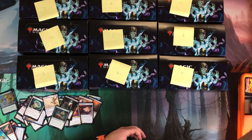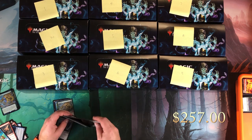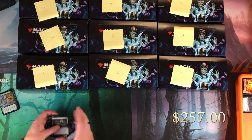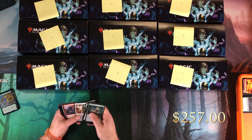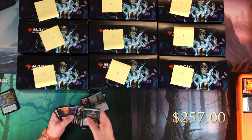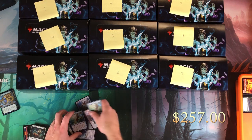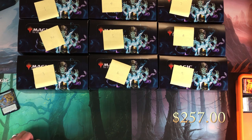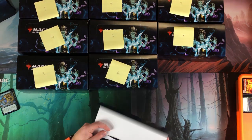Box 10 didn't do very well. By now I should have the numbers, so we'll see what the totals were. Top cards were Demonic Tutor, All Is Dust, Phyrexian Altar foil, Gamble foil, Elendra foil, Emrakul, and Tarmogoyf plus a regular Elendra. Decent cards, but making back $265 might be a little close. That's box number 10 — let's move on to box number nine.